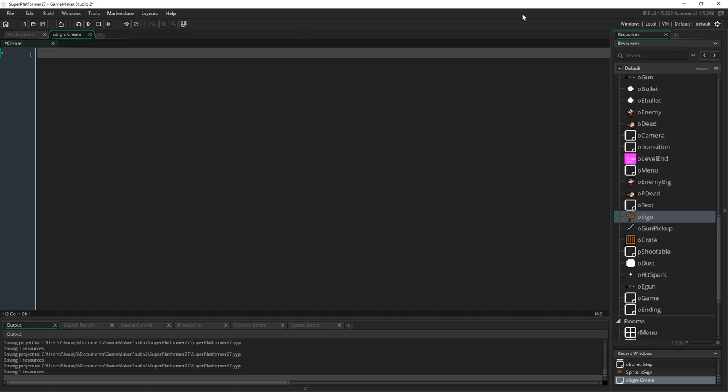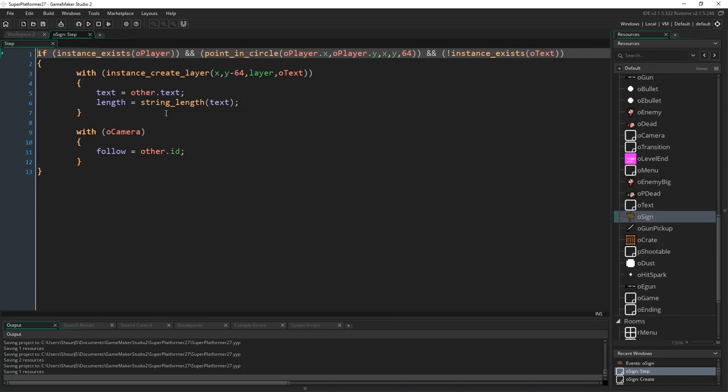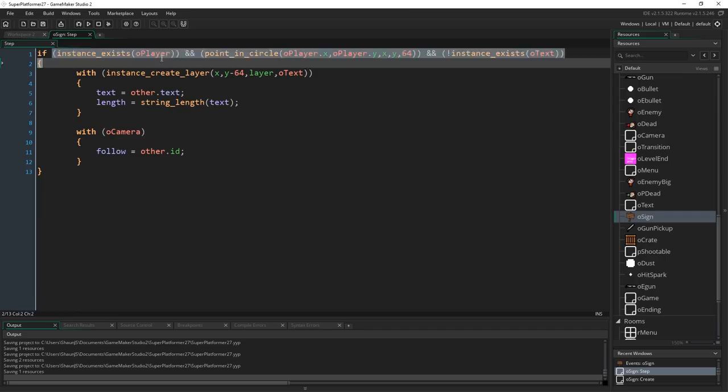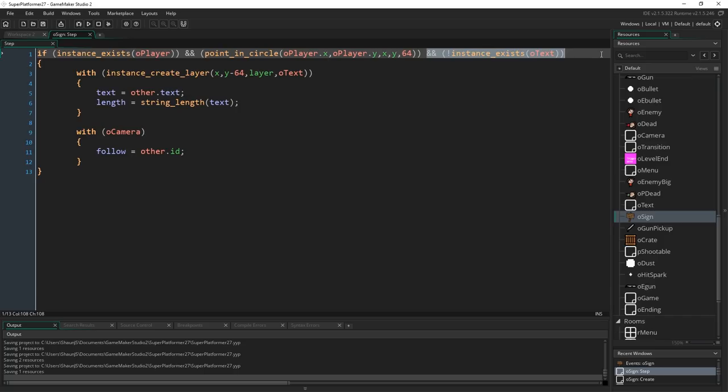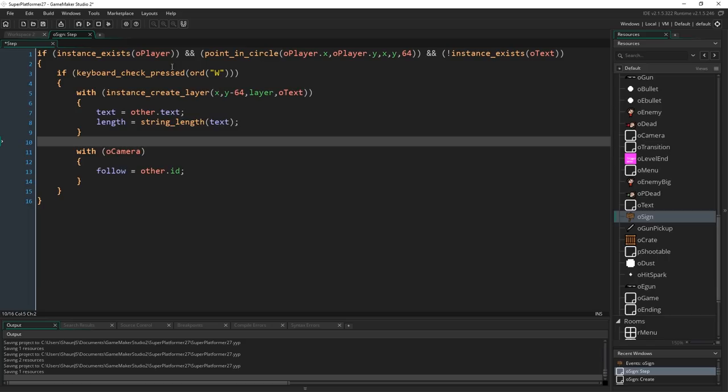I'm going to add a create event with `nearby = false` — that's just the variable telling us whether we are near the sign. Then I'll right-click the 'global right pressed' event and change it to the step event. Now you might think that means it'll try to show the string every frame — but inside here we've already checked if the player exists, if the player is near the signpost, and if there's no text currently on screen. That's the perfect setup for us to then check inside: `keyboard_check_pressed(ord("W"))`, and wrap the text-creation code in braces so it only fires on keypress.